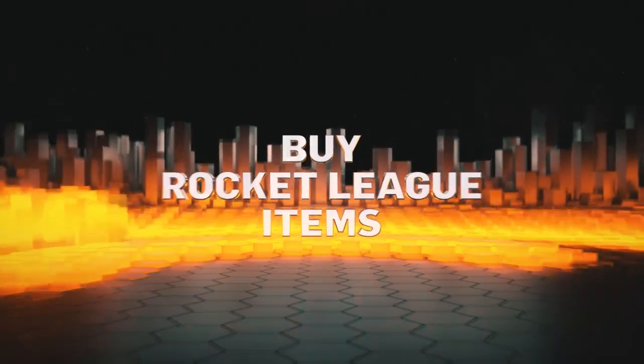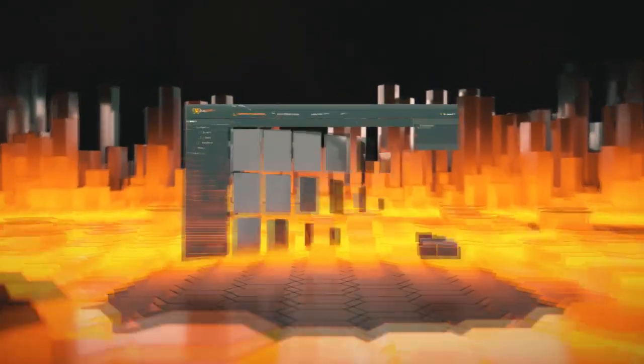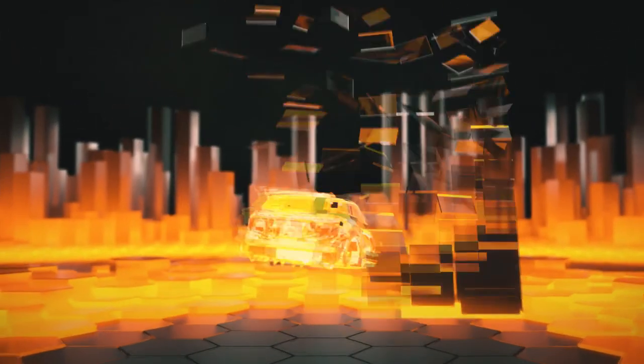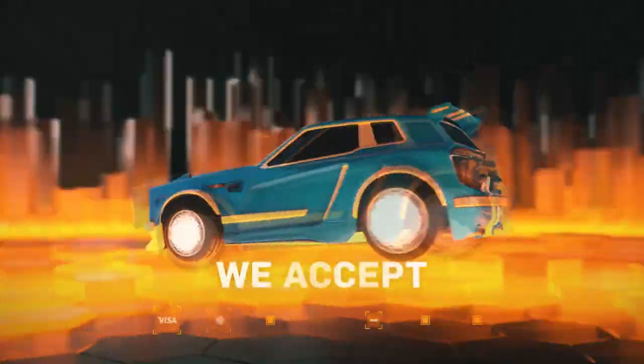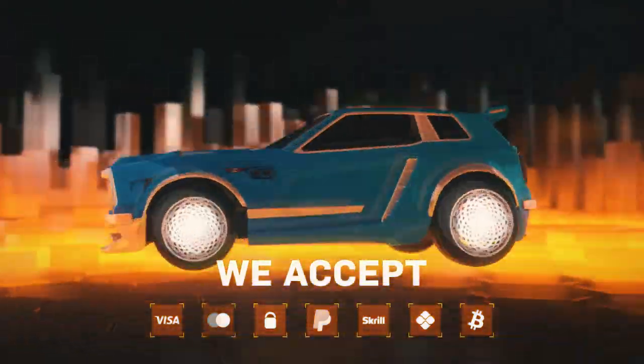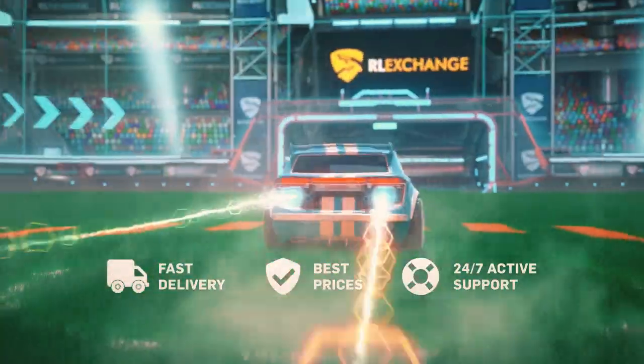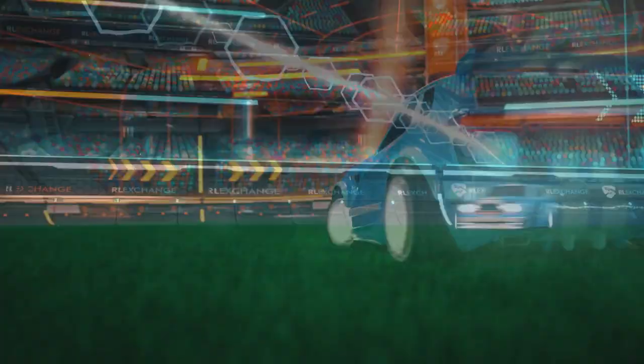If you are interested in buying Rocket League items, make sure to head over to Rocket League Exchange. Pick the items you want and purchase them from 8 different payment methods, including PayPal, credit or debit card, or even cryptocurrency. They have 24-hour support and the fastest delivery times on the market with the best prices. Make sure to use ColdMystic at checkout for 3% off your order.